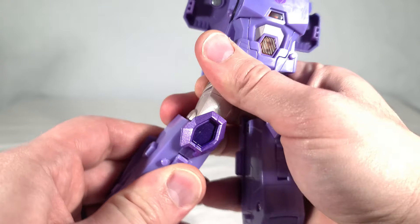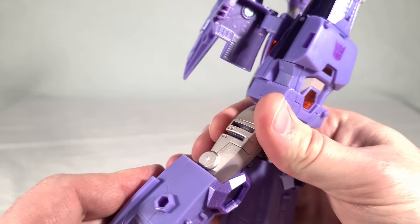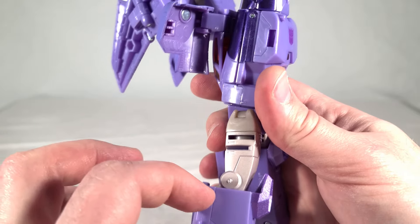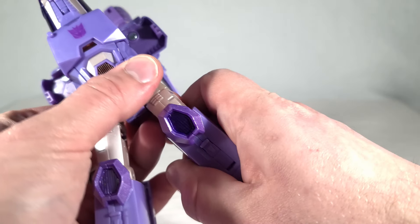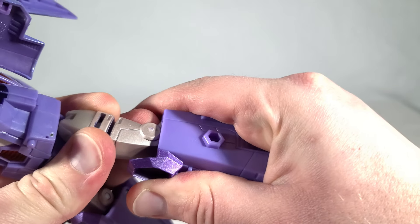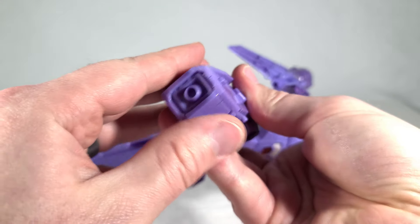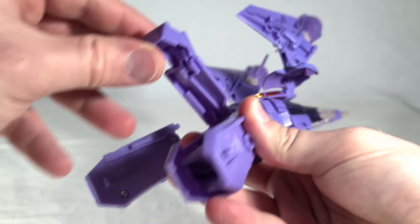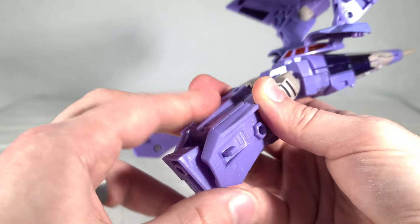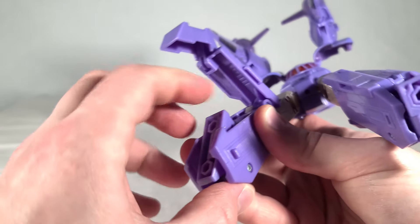We're going to get these up out of the way. You're going to untab the legs from this piece, then rotate this around 180 degrees. You can untab his legs from each other and just pull them down — you kind of want to bend and then extend. The knees are a little tricky because there's not a clear stopping point to get them in the right position. You want them about here where these circles are just coming up over the top of the shin piece, so it'll take some careful manipulation.